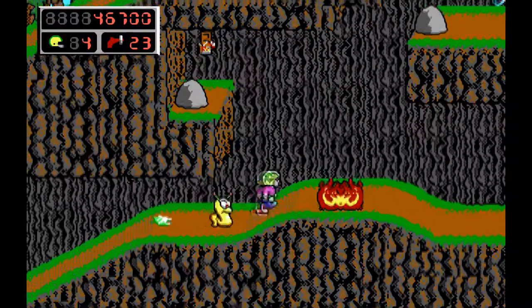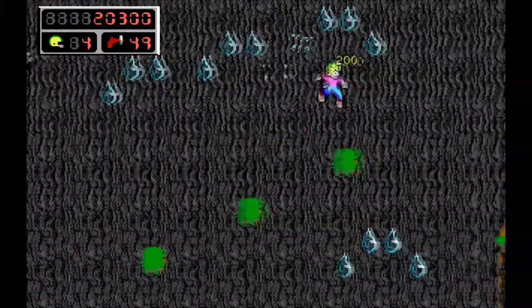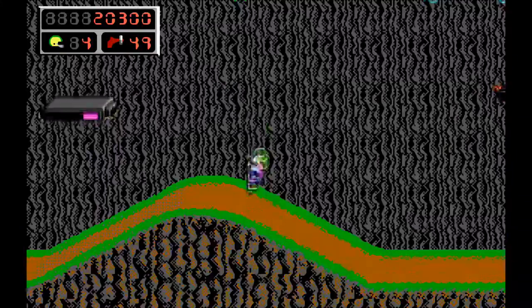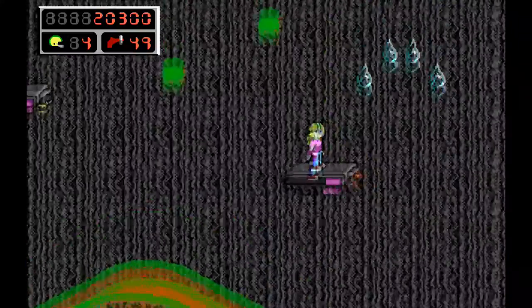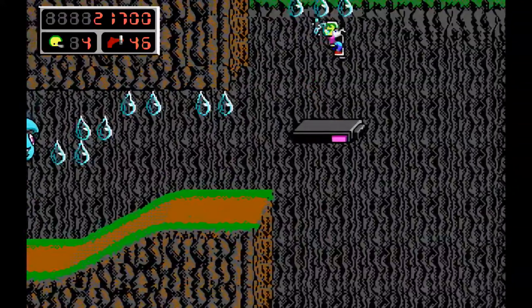Do you think with all that training Commander Keen would be tougher? Nope, he still dies in one hit. If you plan on getting extra lives by purposely dying on a level where it's easy to get points, you're out of luck. Instead of every 20,000 points to an extra life, it's now double point values like 20,000, 40,000, 80,000, etc.